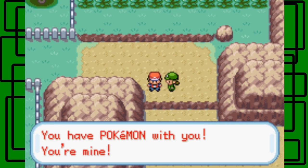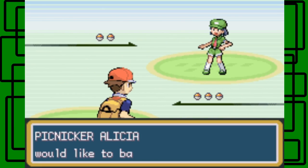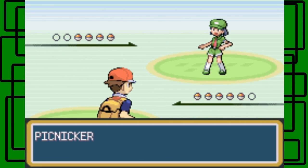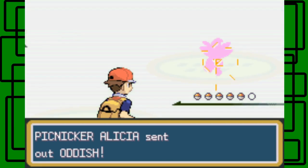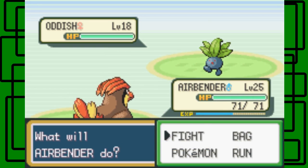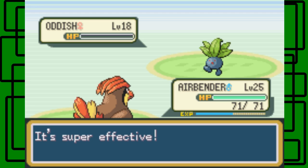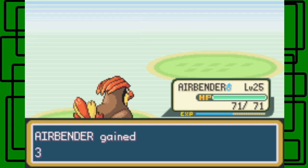You have Pokémon with you — you're mine. Okay, if that's your way of saying you want to battle, okay fine, but I'm not anyone's — you don't own me. Just kidding. She says you don't own me, man. Here's an Oddish, it's level 18, and we just beat it with a Gust. Yeah, that's cool.